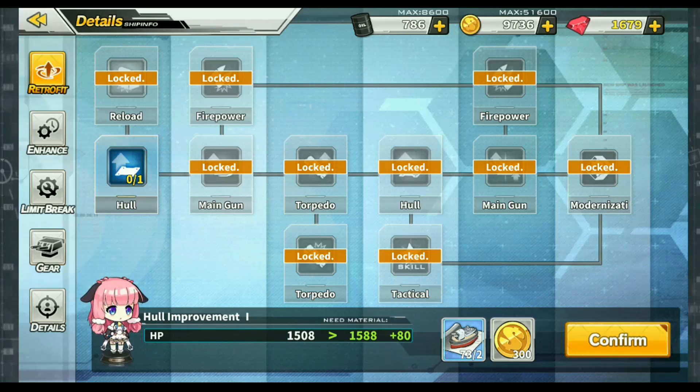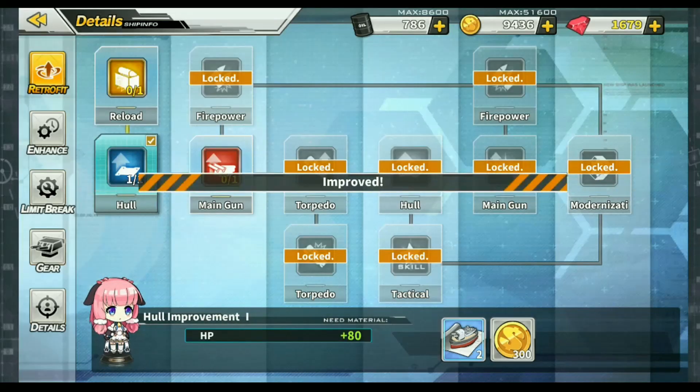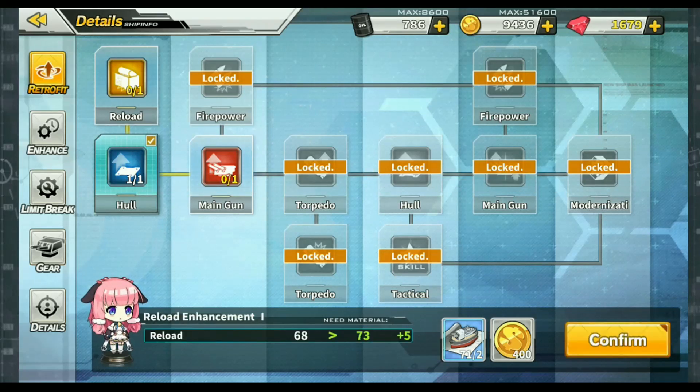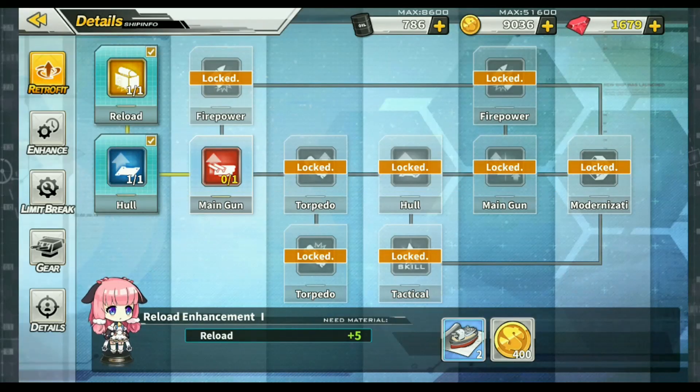Let me show you what we get here. As you increase the hull improvement you are going to get better HP. Once you do this, it will unlock further parts in the tree. You don't have to fully modernize your ships.